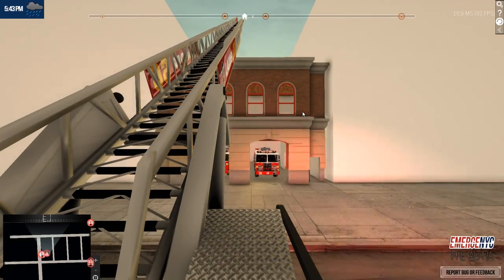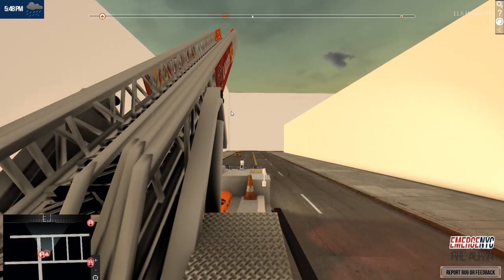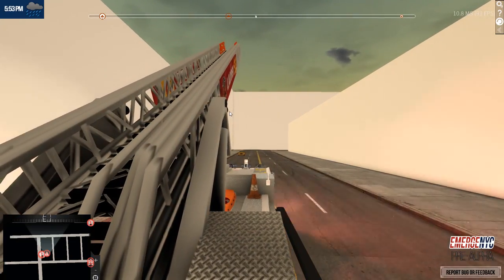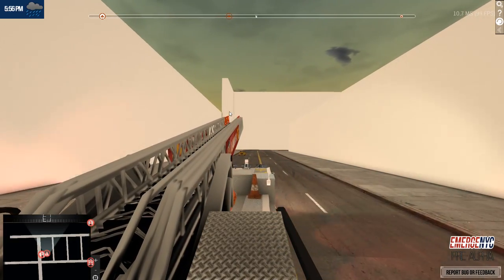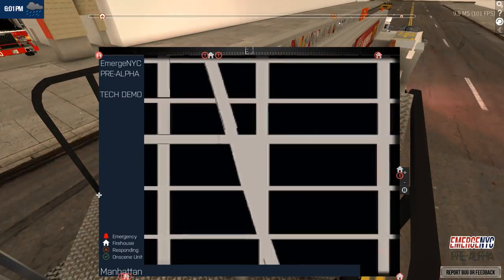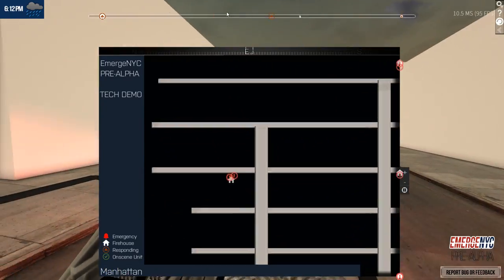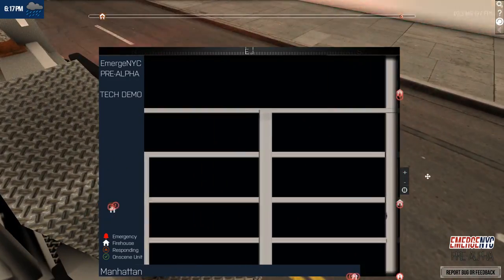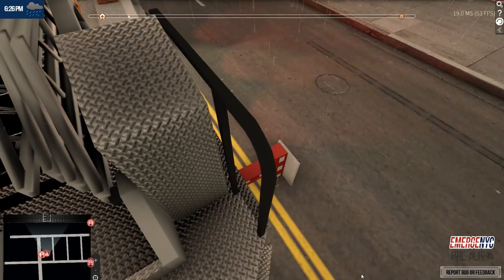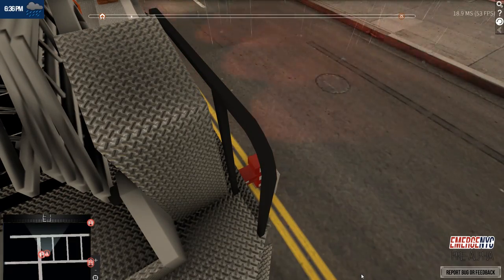Now we're going to try to get back to our firehouse and try to park the ladder. Let's try to get back to our firehouse, which is on the other side of town. We've got to go all the way north and then to the right — our firehouse is right here on the map, so pretty much go all the way up until we get to this firehouse, make the right, and it will be at our firehouse. I love the different sounds that it makes, so it's pretty cool.